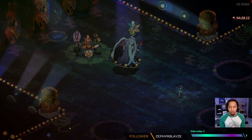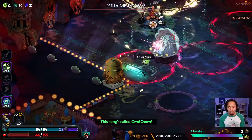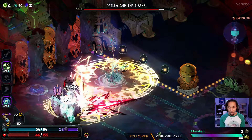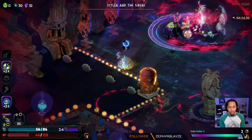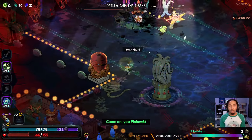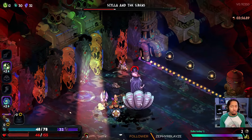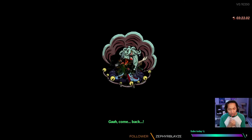Versus Scylla, we can put our build into practice. All we're doing is casting from range, putting the cast on as many targets as we can, and then detonating with our Omega Special. If we hit more than one enemy, great — if we only hit one, that's okay too. You can see it's very easy to get the Blitz off. Blitz is now doing 220 damage, which is a fantastic number.